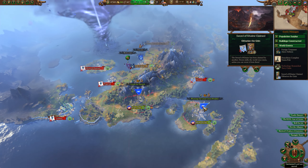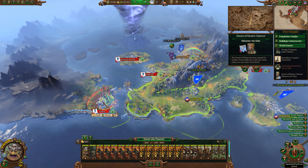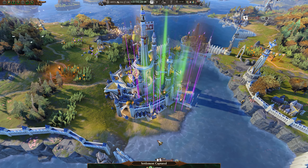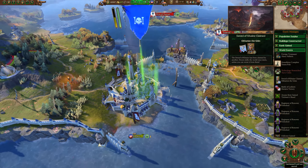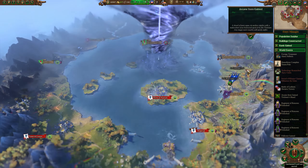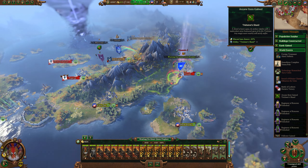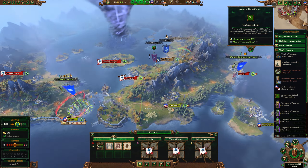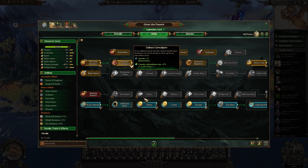Another area where the High Elves thrive is their economy. Their ability to produce heaps of resources, trade with basically everyone, and print money with buildings and traits makes them one of the richest factions in the game. If the AI has any resources, they'll funnel them into armies and send those armies at the player. Having a rich enemy is never good. Alongside armies, you've got to deal with the possibility that they call in favors from trade partners and pay them to attack you too. All that gold can come down on you in a variety of ways, and not one of them will make your life easier.